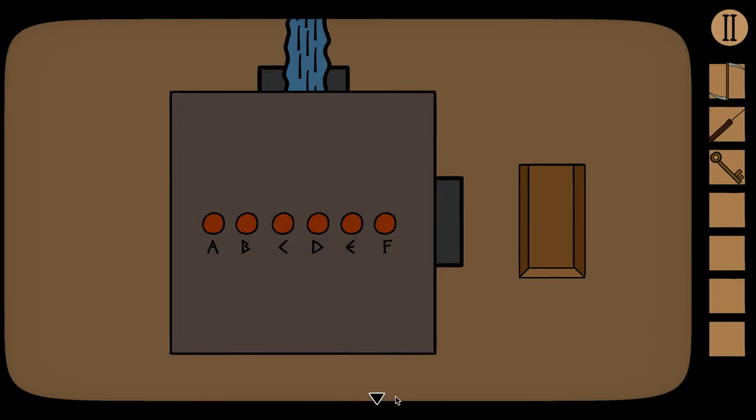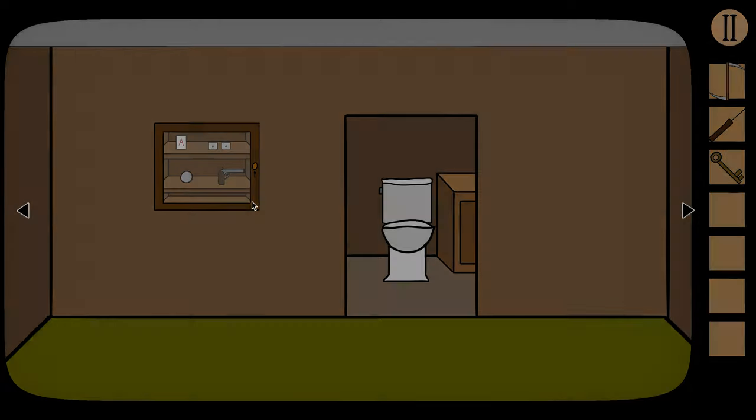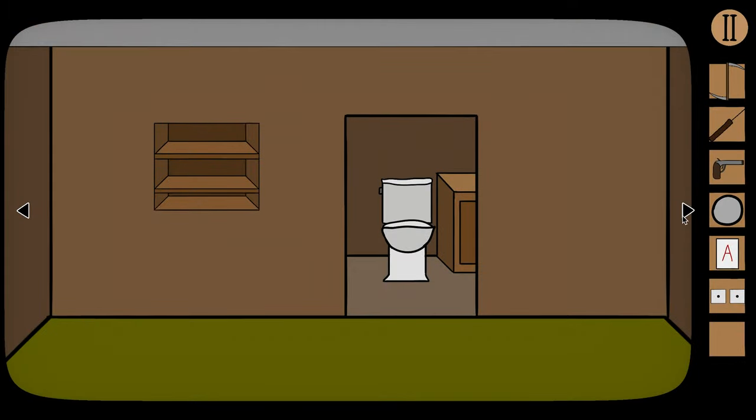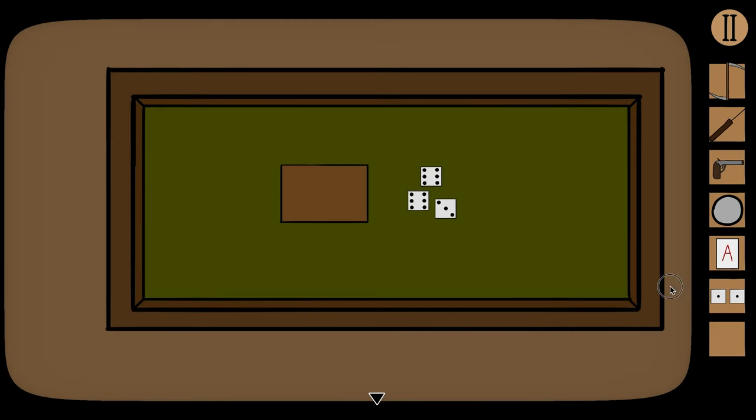Come over to the keypad and push those buttons in that order: D, F, C, E, A, B. That opens the lock and gives us our key. Use the key on this door — the only thing we really need from inside is the dice. Take our dice over to the table with the cup and place them there. These are loaded dice, so when we roll them we get all sixes.